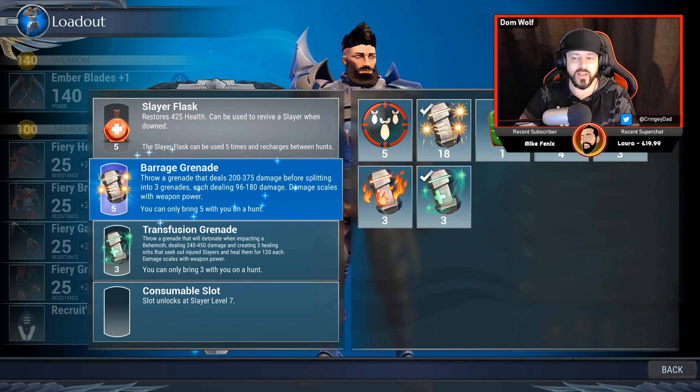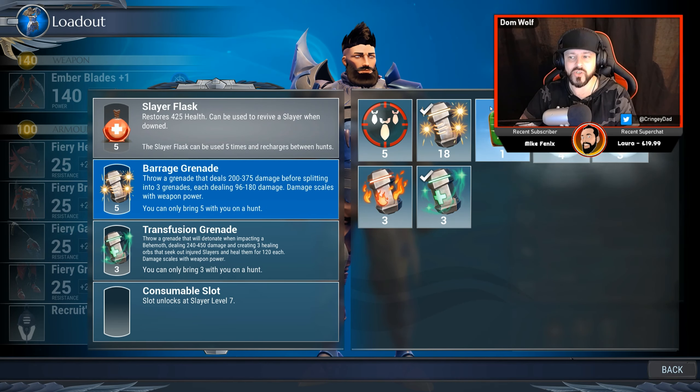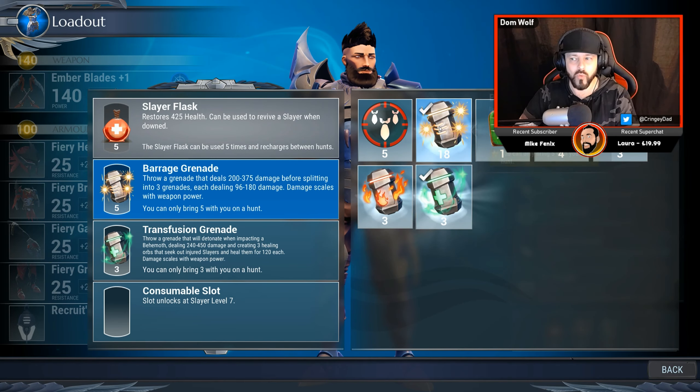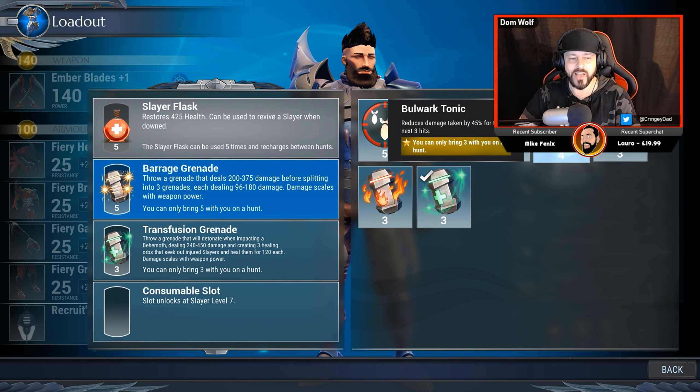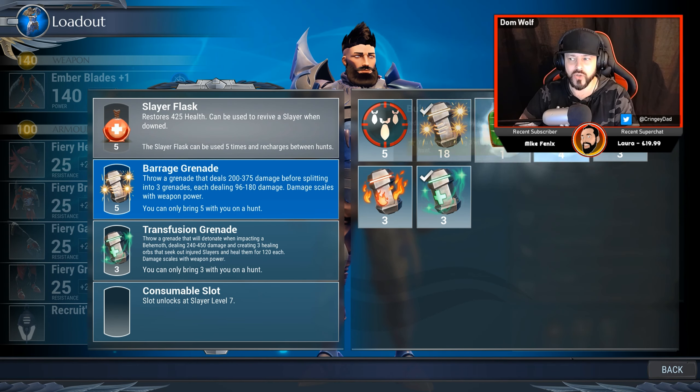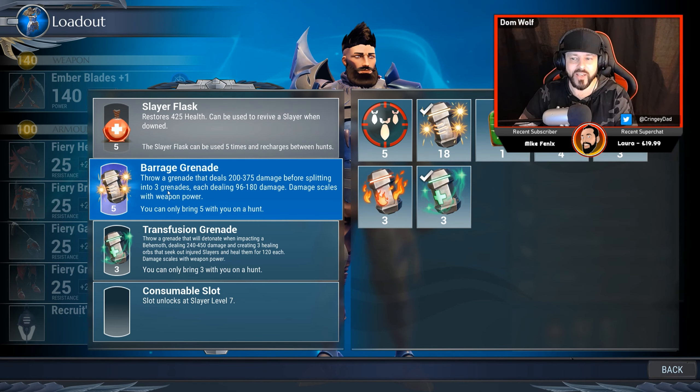These slowly get unlocked as you play through the game, and you will actually earn some of these items as rewards as you go through. Some of them you can craft, such as the tonics — again, something you will come across as you progress through the game.